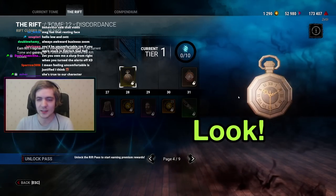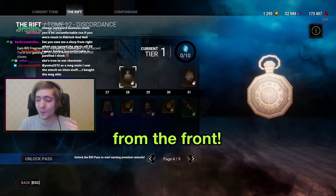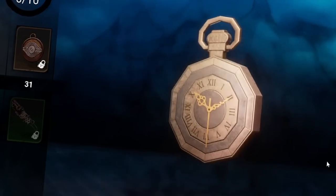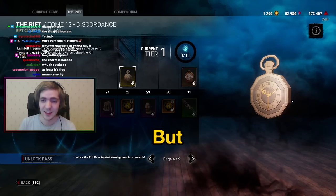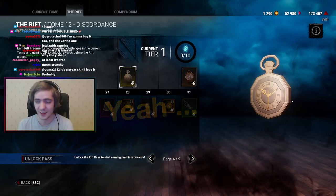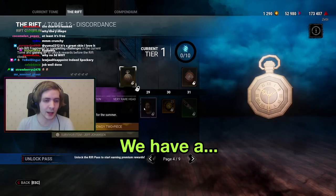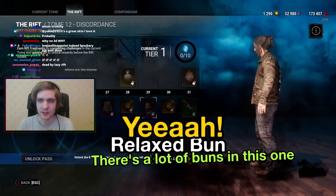Stolen Pocket Watch — oh, it's double-sided! It looks so cool from the front, but the back didn't even bother to mirror it. I guess you're supposed to look at it from one side, but it still feels lazy. Next we have a Jeff head called Relaxed Bun — there are a lot of buns in this one. He's looking good though.